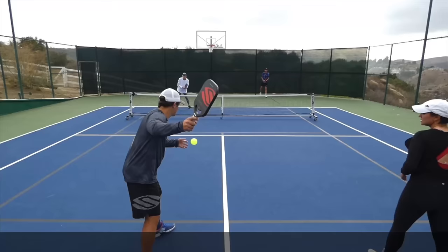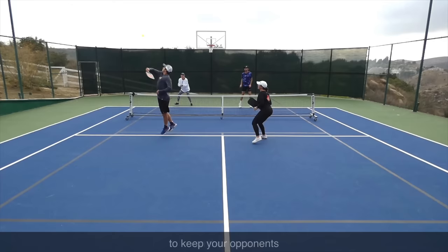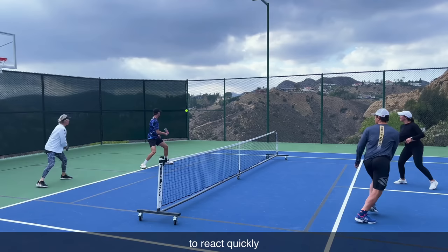We're able to make it in and get into a neutral dinking situation. Right when we get comfortable though, Beth goes for a surprise attack with the lob. In my opinion, the lob is something that you should occasionally use to keep your opponents on their toes. Clearly in this point, I was not expecting it, and even though the lob wasn't that high, I still wasn't able to react quickly enough and they took home the point as a result.